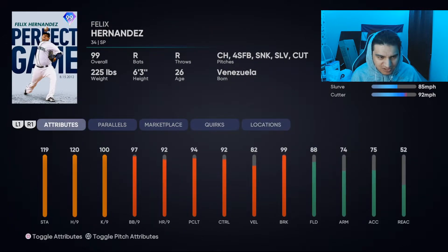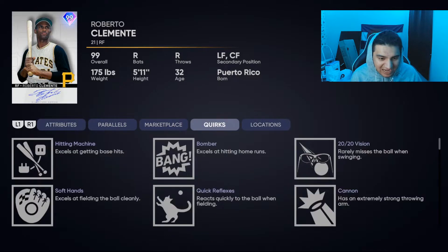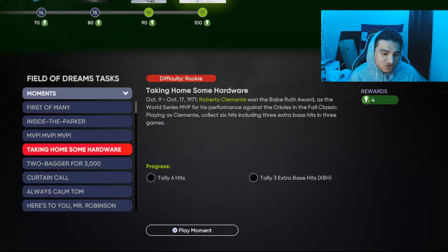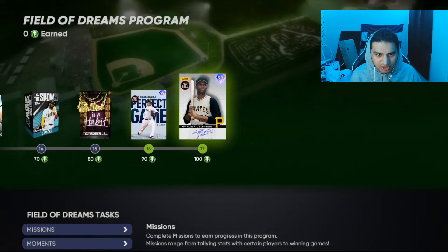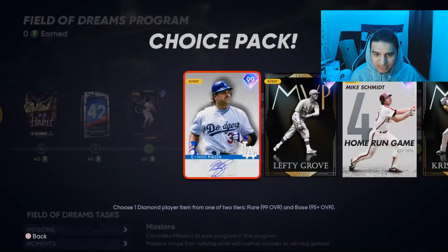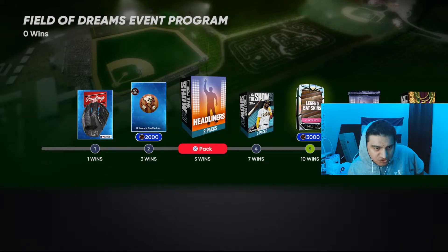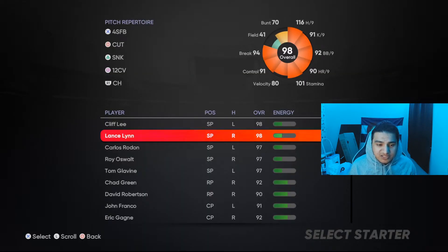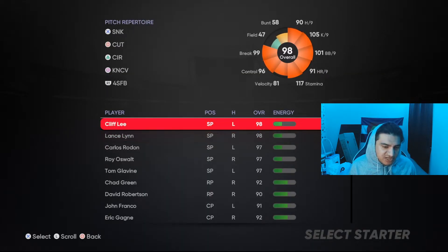Roberto Clemente — I don't really care about this card. I mean, this is cool, I'm not trying to be a hater, it's definitely cool, and you get that Field of Dreams pack. But the event just went live and you can only use legends, White Sox, or Yankees players.